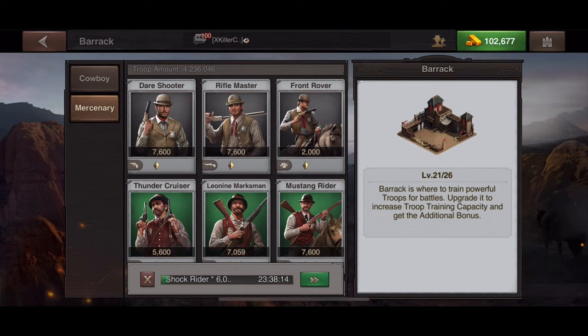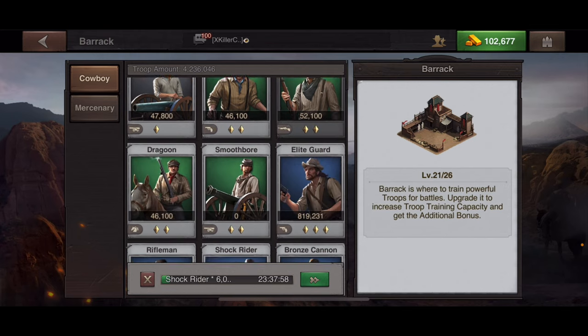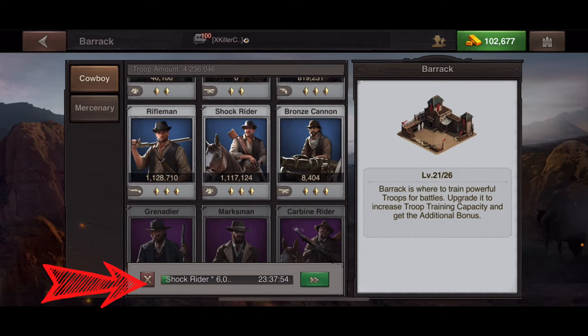In order to unlock troops — including the mercenary troops — you need to go to your research and complete the research to unlock them. When you're training your troops, you go to either the cowboy tab or the mercenary tab and click on whatever troop you want to train.